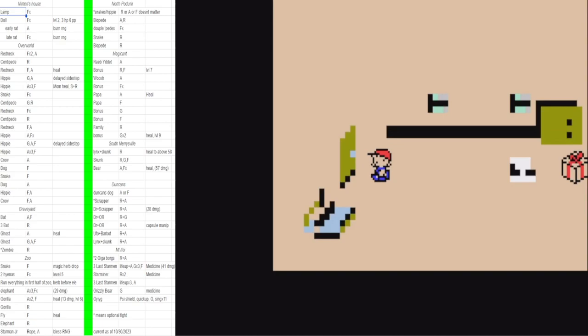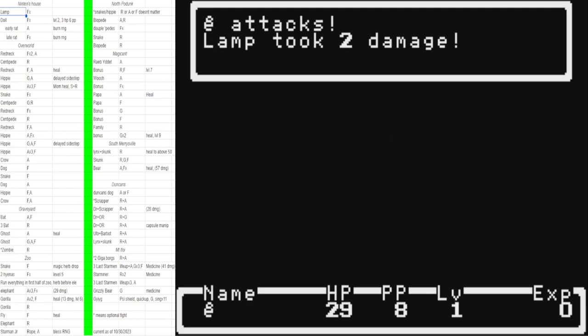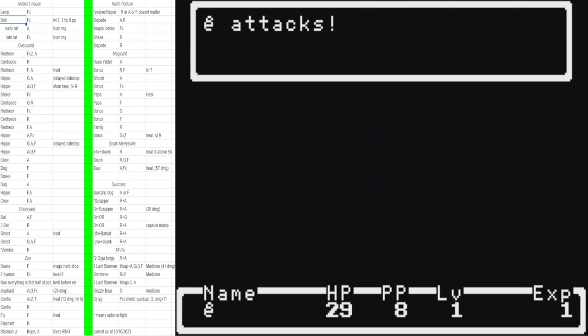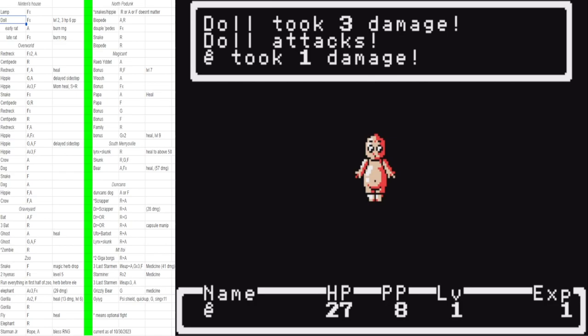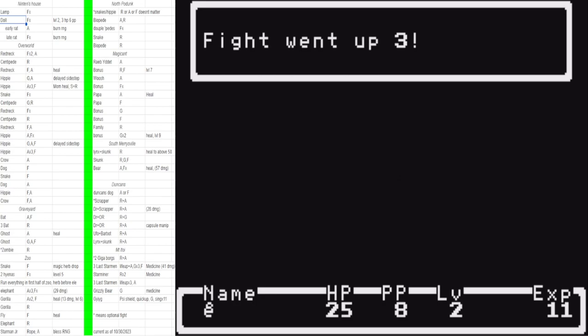This one you do have to mash a little bit — holding doesn't work. Go down and left to the lamp. It's important to change your text speed to five: go to the bottom-right menu, change that to five really fast, then fight-spam the lamp — you should smash it on the first turn. Quick fade the two doors and go straight to the doll as fast as possible. Fight-spam the doll as well; you'll know the manipulation worked if you hit it for three. We want 3 HP and 6 PP from this level-two level-up.